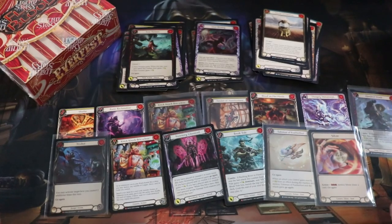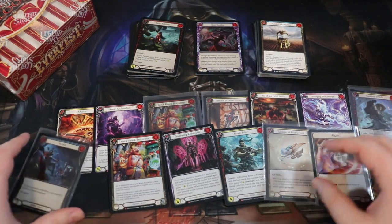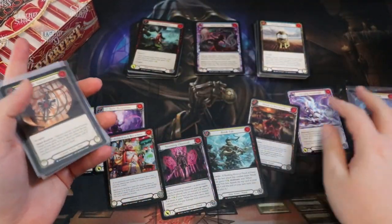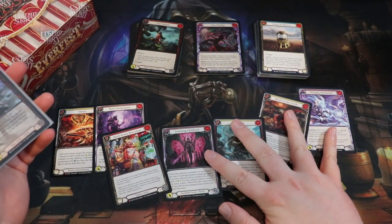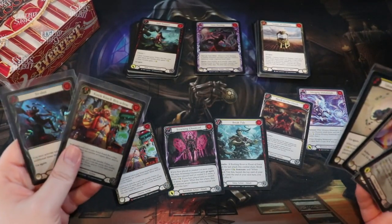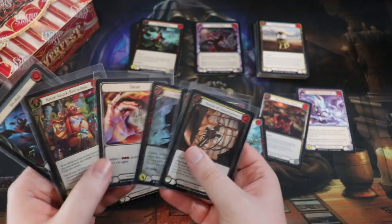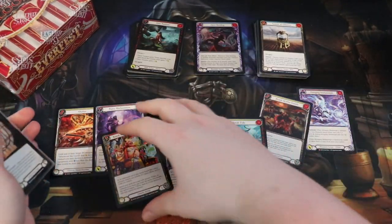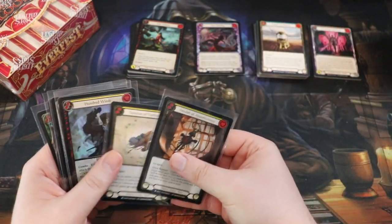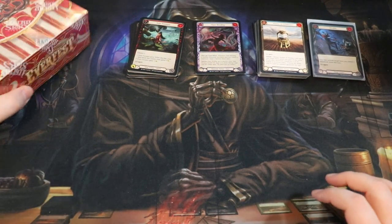Let me tidy up the stacks a little bit. Box one was a slightly above average box - we have seven Majestics, actually nine including the two-Majestic pack, plus two cold foil commons or rares, a full art, and a nice foil token. I'd say this is an okay box. We're gonna put the foil Try Shot on top because it's sick.